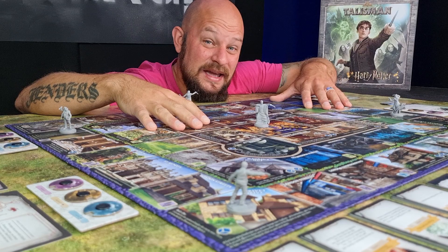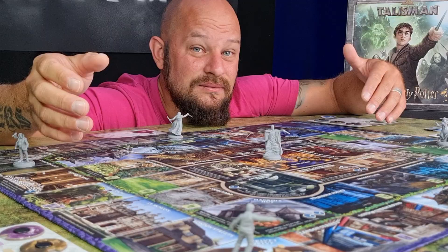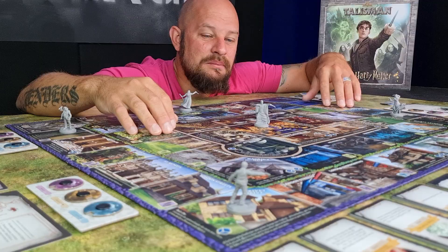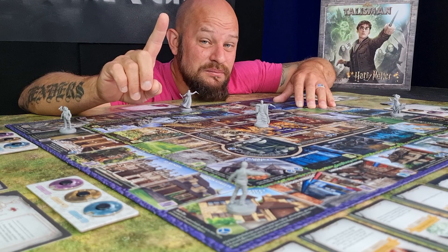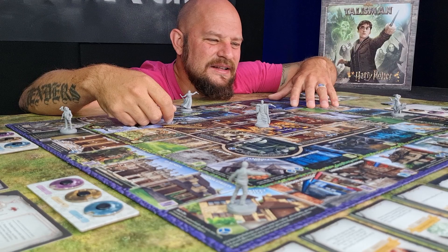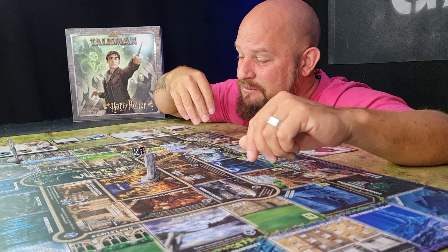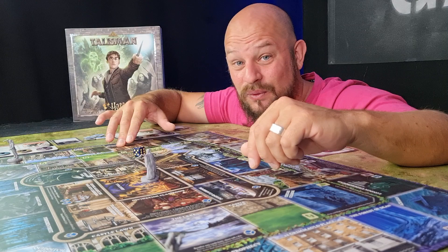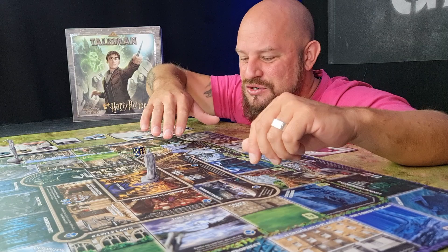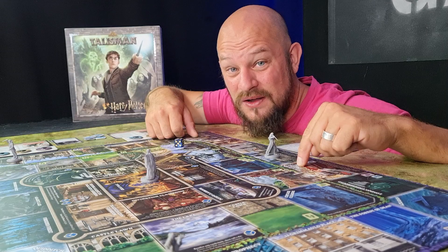Once we have done the setup we are ready to start playing the game, and the setup really takes no time at all. This game plays out during two different steps where each player takes their turn clockwise. You have two different things you can do on your turn: movement and then encounter. Movement is quite simple — you pick up a die, roll it, and move that many steps. You can move clockwise or counterclockwise in your region, any way you like. Remember there are three different regions, and you cannot change regions with a dice move — you need to go to King's Cross Station to do this.